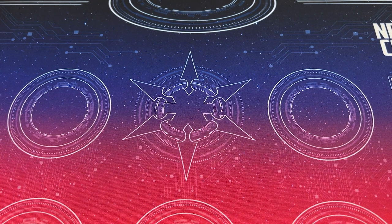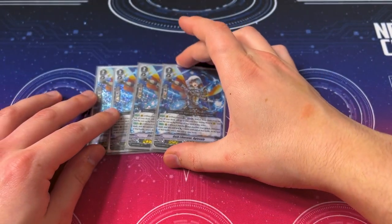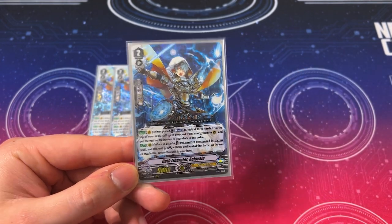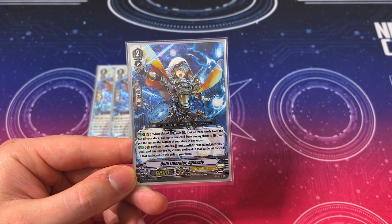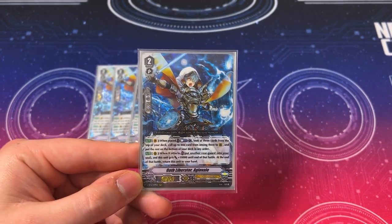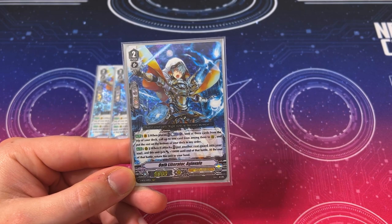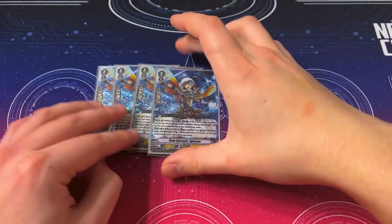Now moving on to grade 2s. We're only running 8 grade 3s, which feels a little odd for a Gold Paladin Excel deck, but here we are. I'm doing 4 copies of Oath Liberator Agla Vale — the search target for Percival, aka the Legion Mate. When placed on Van, you Counterblast 1, look at the top 3 cards, call 1, the rest goes to bottom. The rear guard skill: when it attacks, put a rear guard into your soul, this gets 10k, and at the end of battle it bounces to your hand. It's a great search target, a great beat stick, helps fill soul, gives cards back, and it's searchable by Percival. Running 4 of it.